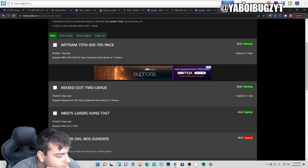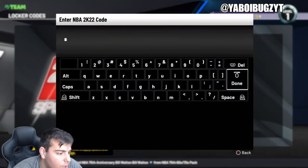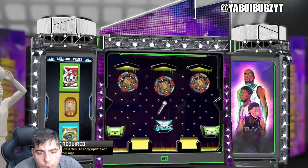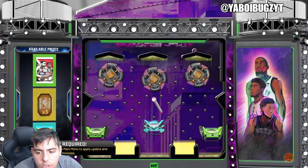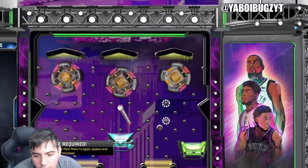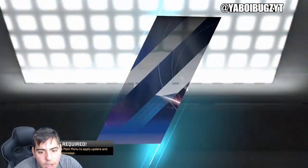We just typed that one in — you guys can pause the screen for that. Here's the one code. I typed it in wrong, one second. Alright boys, here's the code, I typed it in. Let's see what we get. We're going for the 78, we're going for the pack. I'll take a diamond too. Hopefully it goes right to the green — that'd be phenomenal. I'll take that, I'll take that. So we get a diamond consumable. Make sure to type in the other codes.